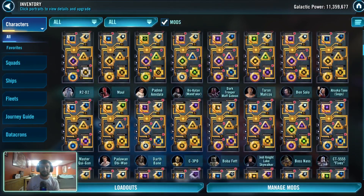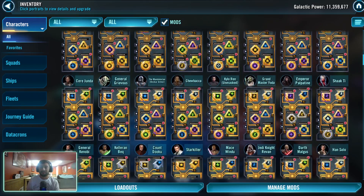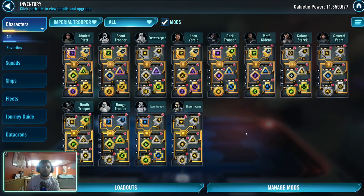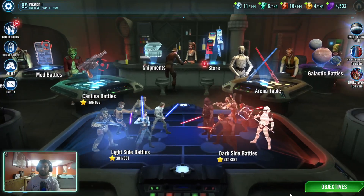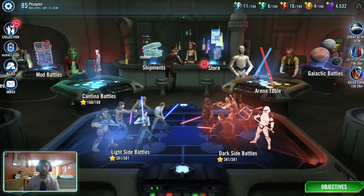Looking for a good example — my Veers here with this mod: a potency set with a protection primary just doesn't make a whole lot of sense. If you're going to mod for potency, hammer the potency and put the actual potency primary there. That is a very key thing you need to recognize, and all of this builds into the mod farming phases. Having this understanding of mods will make it easier for you in the future.